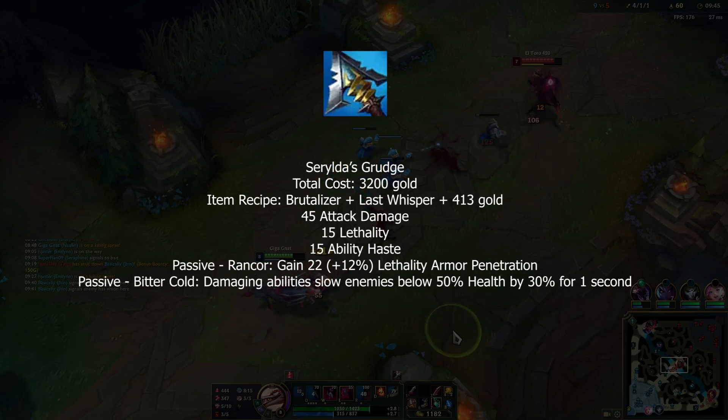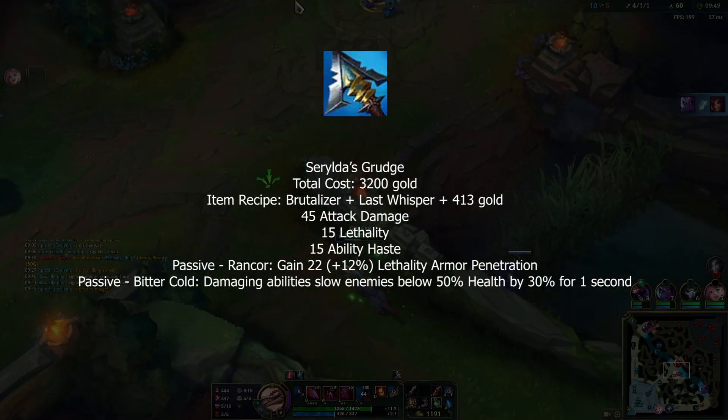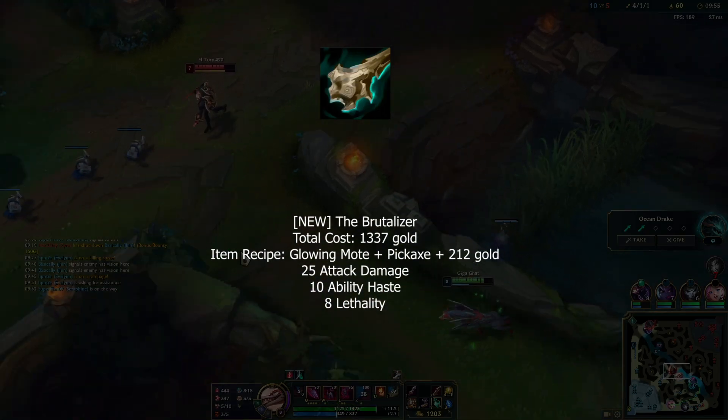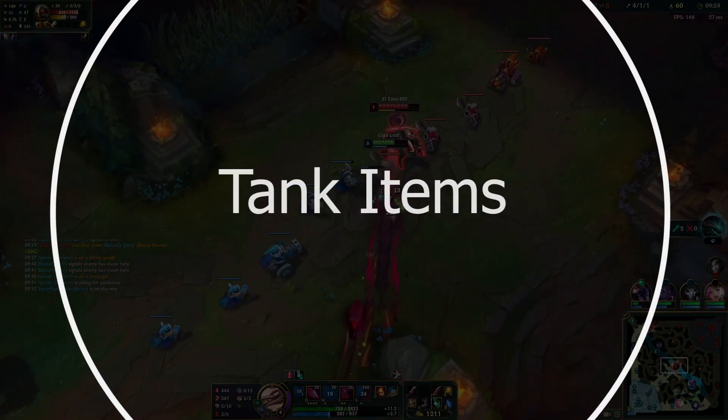Serylda's Grudge seems to be the only reworked item here, catered more to assassins now. The armor penetration is gone and replaced with lethality, and the slow is only applied to champions below 50% HP. Also, Brutalizer is back — time to hit people with that stick.